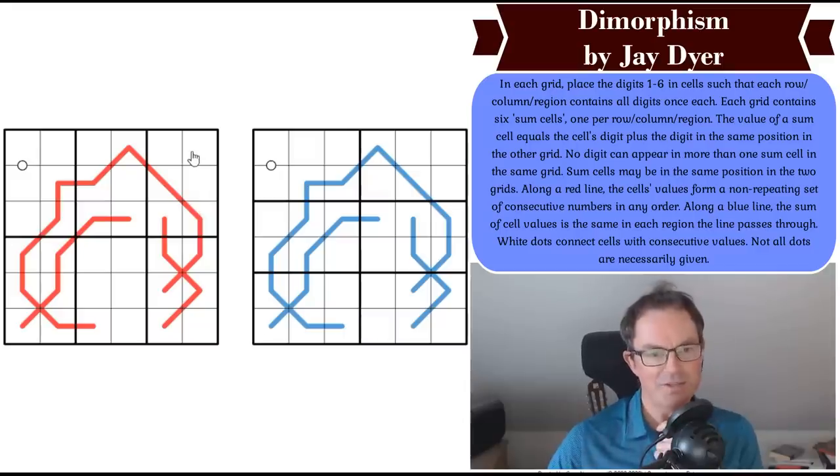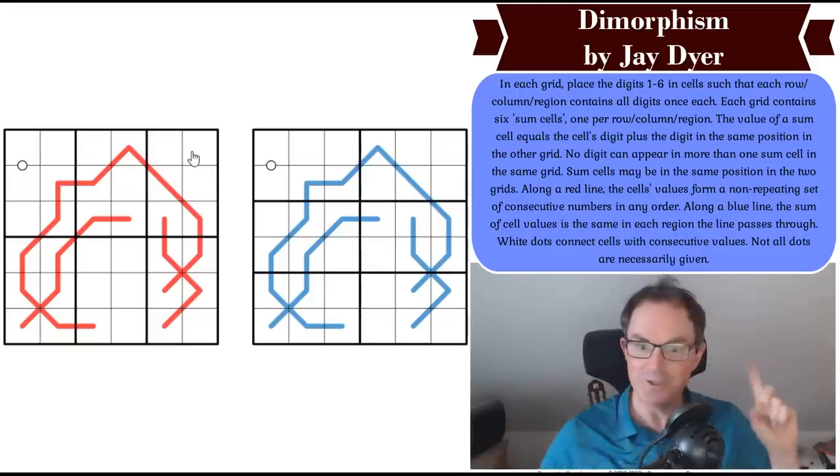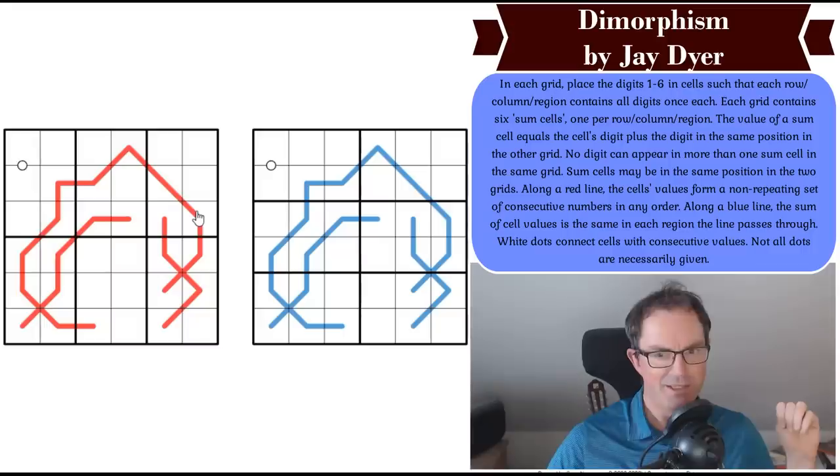So we're only dealing with 72 cells today, not the usual 81. In theory this should be easier, except each grid contains six sum cells — one per row, column, and region. The value of a sum cell equals the cell's digit plus the digit in the same position in the other grid. No digit can appear in more than one sum cell in the same grid, and some cells may be in the same position in the two grids.